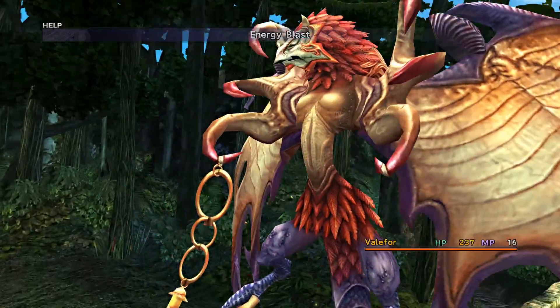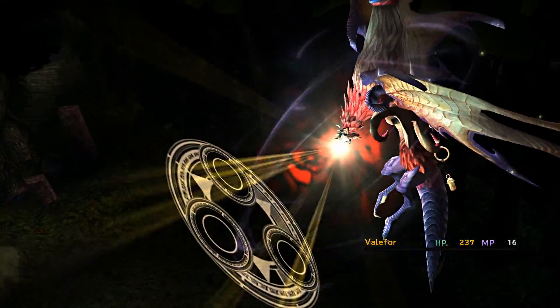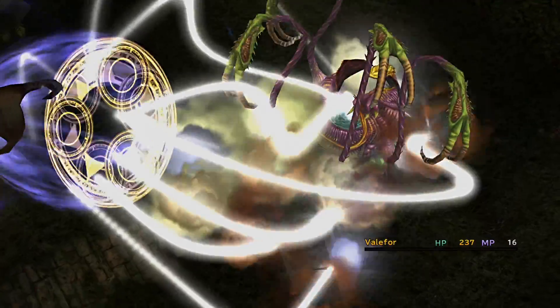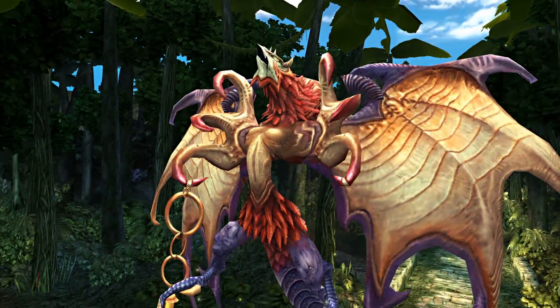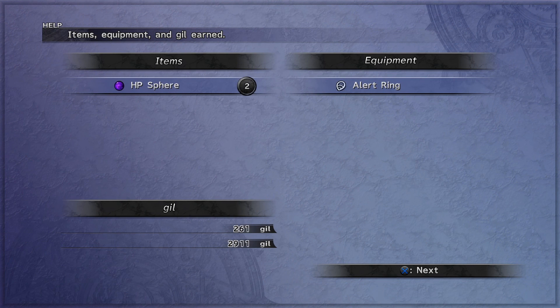I recommend using an Aeon's Overdrive to finish it off to ensure overkill. You can also fill up Yuna's Overdrive gauge before the battle to activate Grand Summon, which will immediately fill up the Aeon's Overdrive the moment you summon it into the battle. If you don't get HP spheres post-battle, then just reload your save file then defeat it again.